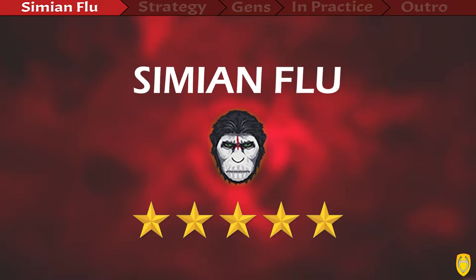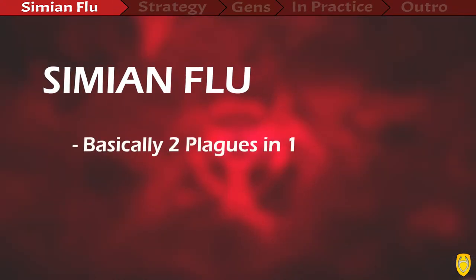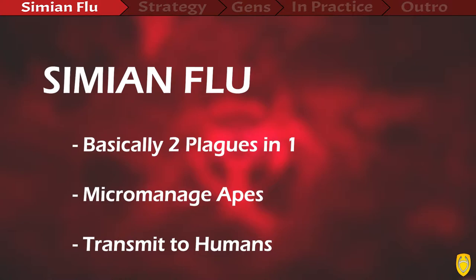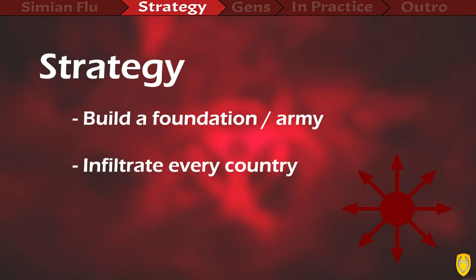The Simeon Flu is of course based on the very famous movie Planet of the Apes, and it's special in that you have to basically play two games at once. First you have to do the whole thing with the apes and then transmit it to humans. You want them to be overwhelmed, just like in the movie.